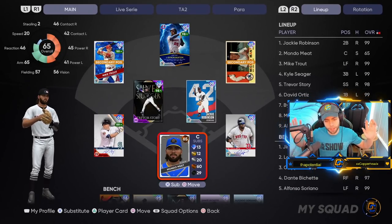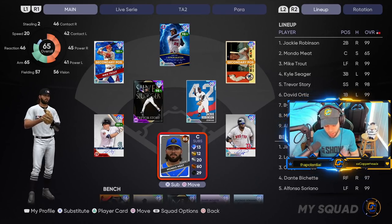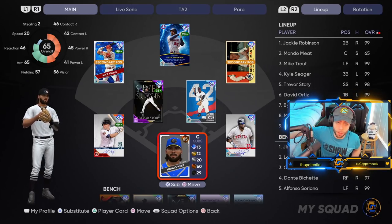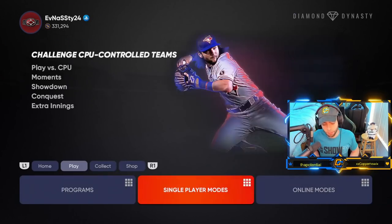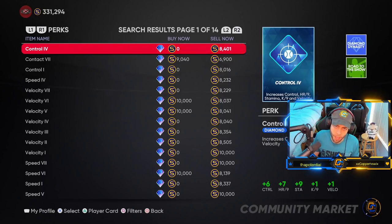To recap the key points: pick Slugger as your starting archetype; when you grind from bronze to silver or silver to gold, the pack appears in your DD inventory — you must open it there. Perks are earned through the archetype program, but if you can't find them, go to the Marketplace, then Equipment and Perks, then Perks — you can buy them on the marketplace. That's where I bought some of mine.